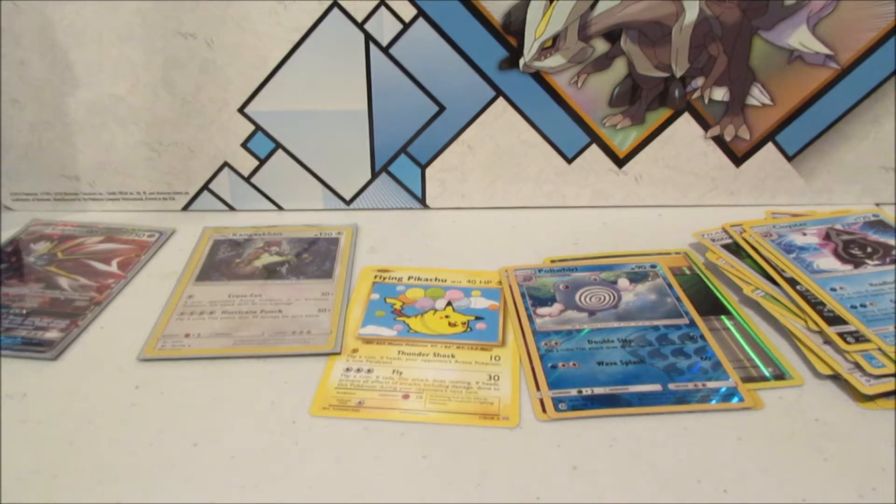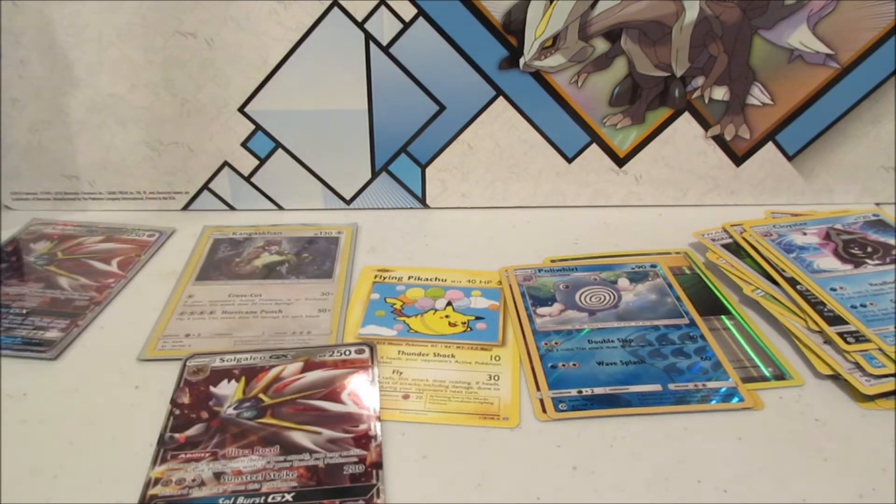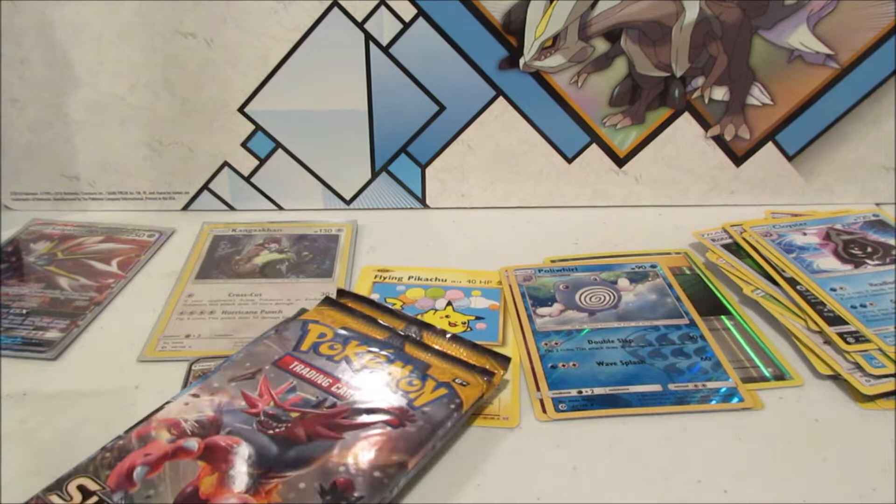Now let's crack into the second tin. The wrappers were kind of tough to break into, so we'll lay them out. Four packs and a tin code.